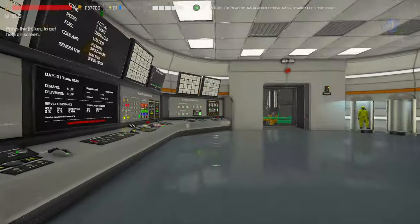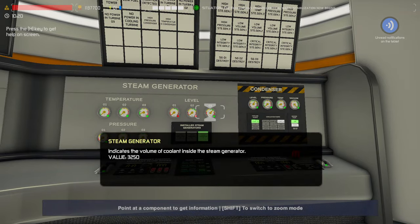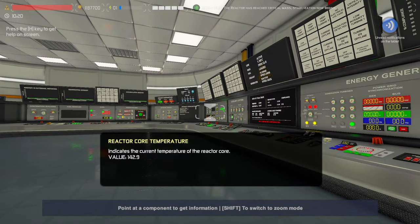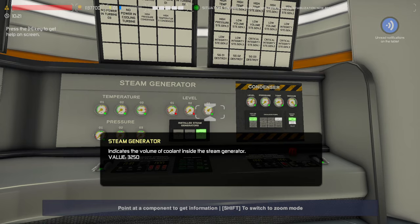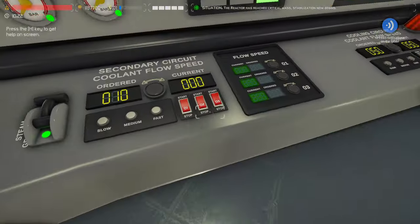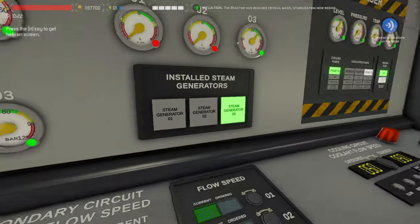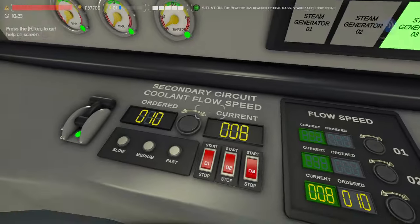Slow it down, then we'll come over here and look. It's still not dropping — let's see our temp on the primary side: 140. We'll look back and it should start dropping any second now. Okay, so it's dropping down. We're going to start our number three pump and leave it at 10% for right now. It'll come up to speed — actually we're going to have to go up.